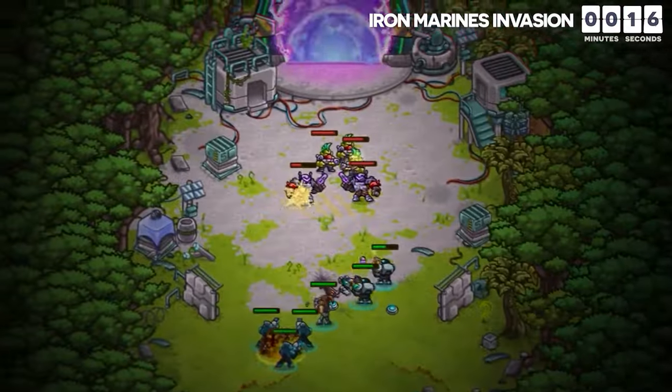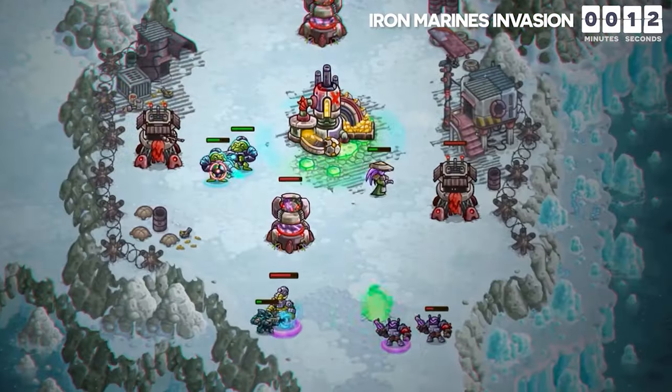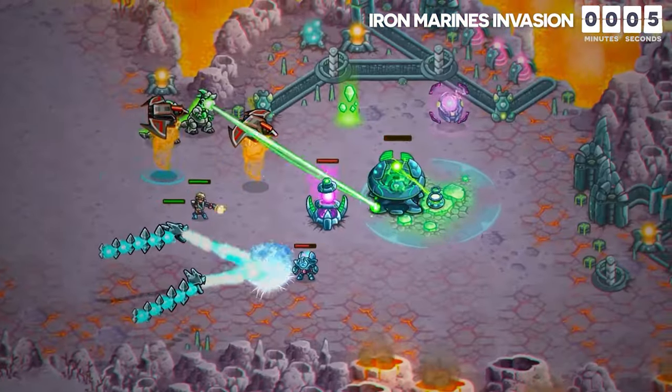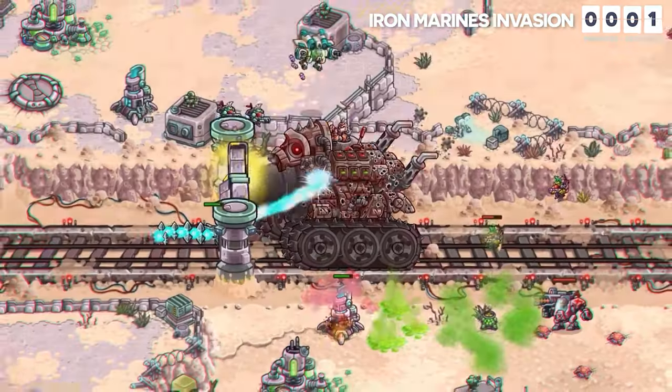Iron Marines 2 introduces the ability to combine squads and leverage each unit's unique fighting skills, ranging from rangers and snipers to mechas and missile launchers. Additionally, players can train powerful heroes with specialized abilities to enhance their army's morale, firepower, and overall effectiveness on the battlefield.